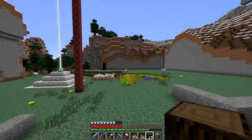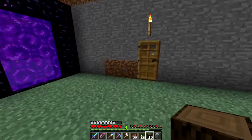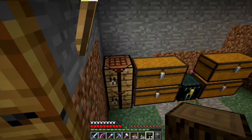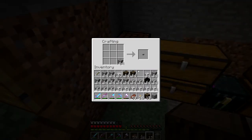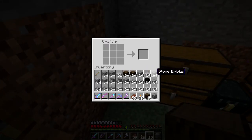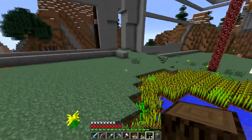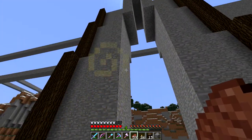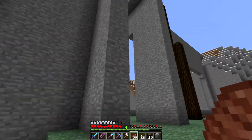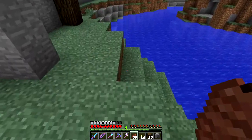I didn't bring any stone brick, which I should have. Let's go and make some stone brick really quick, because I think I want the entrance to be stone brick, or at least some of it. I had to smelt some more — I used nearly all of it. Let's just make four. I'll probably need some stairs of that as well. I'm going to get sort of a basic idea and then I'll be back with you guys.